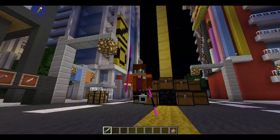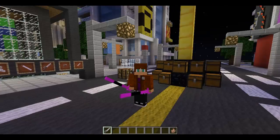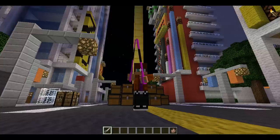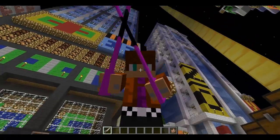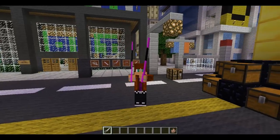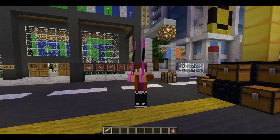So yeah, even though it shows right here that you only have one blade, it shows in here that you have two. Right-click, I believe you could block. I don't know how well it works, but it's kind of like a bow, how it works.